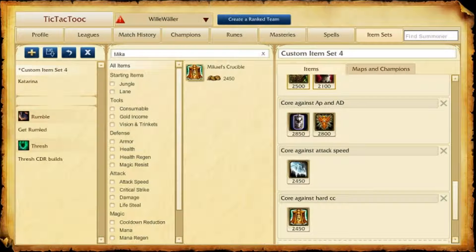Third case: is there a really hard CC that can land onto your AD carry, or maybe a Zed with his Death Mark? You can build Mikael's Crucible as a second big item to instantly cleanse hard CC like Ashe ult, Leona ult, etc., or just a Zed ult away from your AD carry or mid laner. Normally you don't use your Mikael's on tanks.